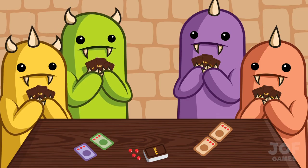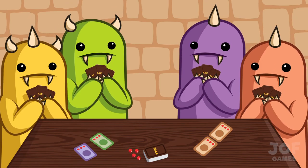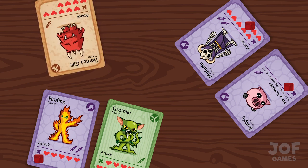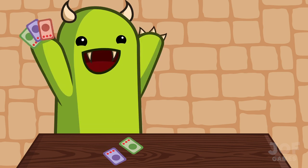Now choose who deserves to go first, and start the action. On each player's first turn, they must play at least 1 monster into the battlefield and cannot use any abilities. After that, normal turns continue until one player is crowned the champion.